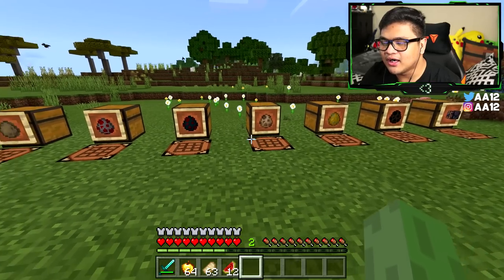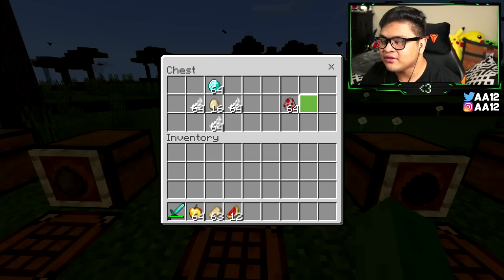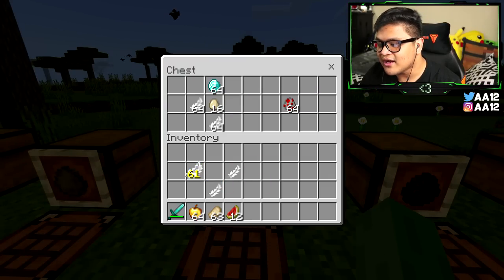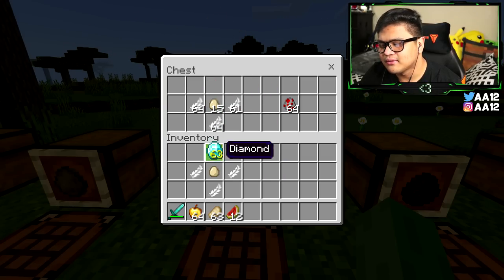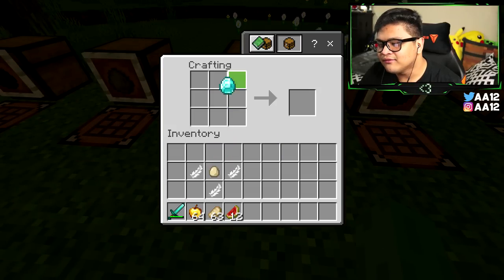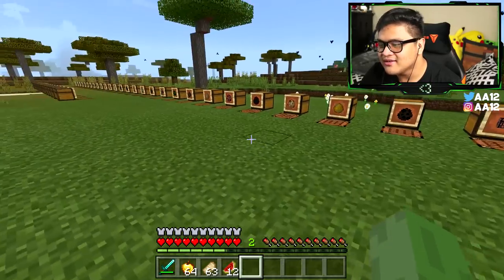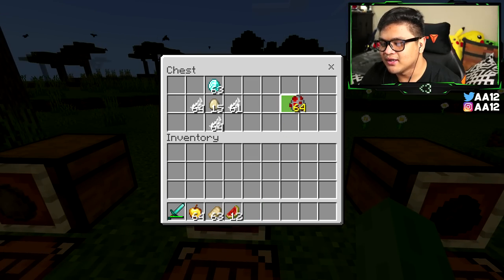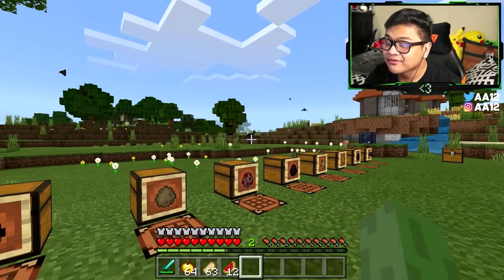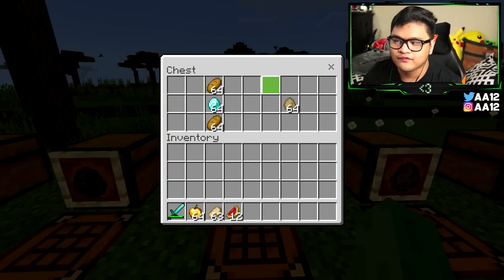We're on our fifth spawn egg. In order to spawn a chicken, you need three feathers, one chicken egg, and one diamond. Instead of throwing a ton of eggs hoping for a chicken, now you'll be guaranteed a chicken wherever you decide to spawn it. For the cod spawn egg, all you need is two bread and one diamond — put those on the crafting table with the diamond in the middle, and you get cod.